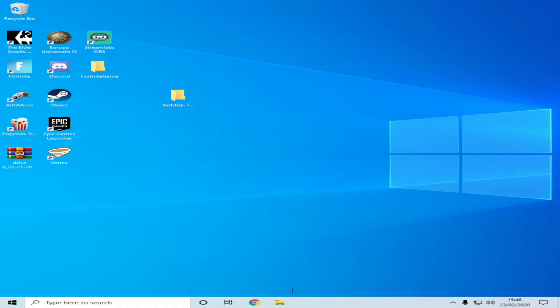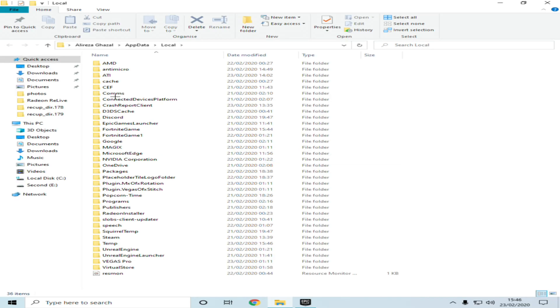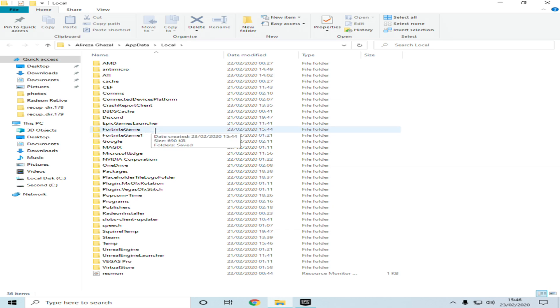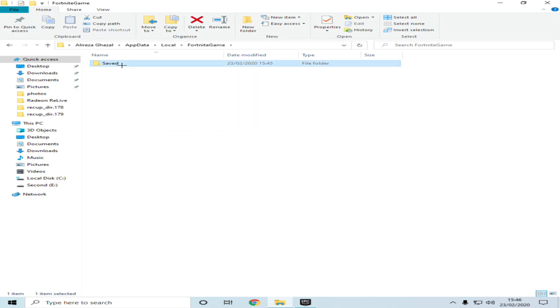This is now the easiest step. All you have to do is go back to Windows and R to open Run, then type %localappdata%. As you can see, there's a new FortniteGame folder. Don't click on the one with the '1' — that's the old one. Click on your new one, then go to Saved, Config, WindowsClient.